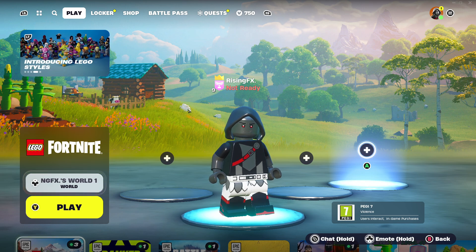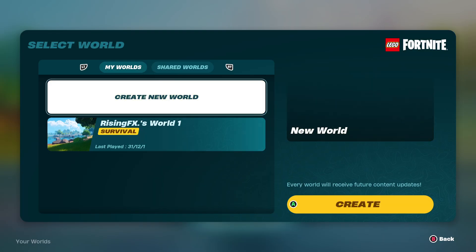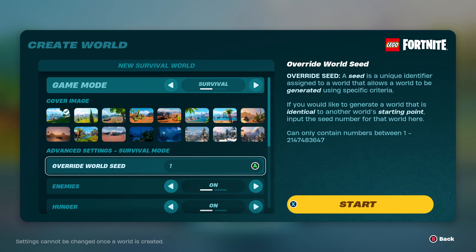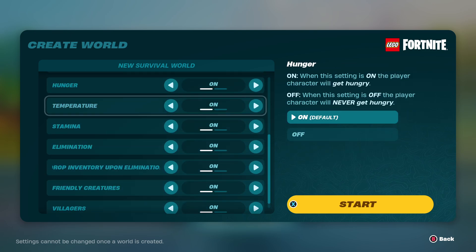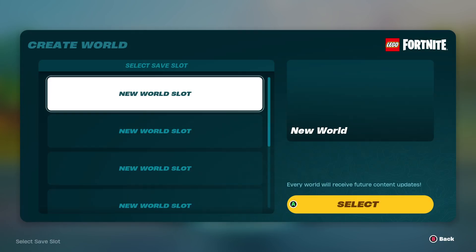So I'm going to quickly talk about what you need to do. As you can see, I do have my own world right here and it loads worlds. For people that don't know how to make your world, you just create a new world here, create a new slot, go to Survival or Sandbox, and then make sure you put in a number between 1 and 2,147,483,647. Then you can choose all of these settings — it's honestly insane, the amount of different things you can do. Fortnite have surprised us yet again.